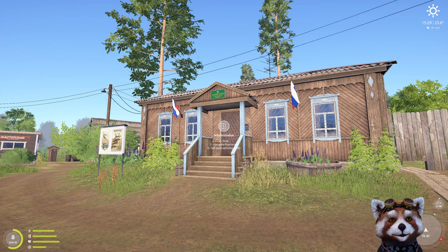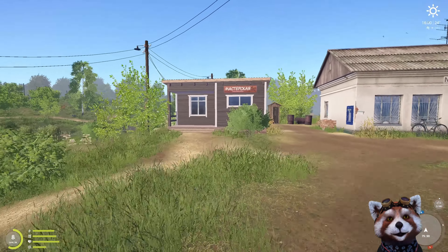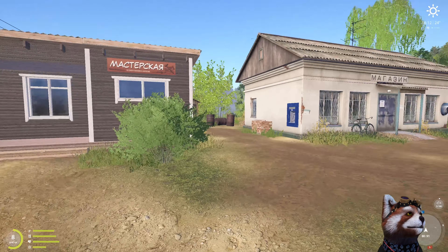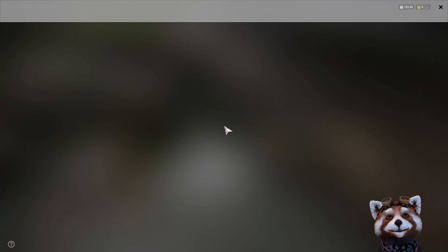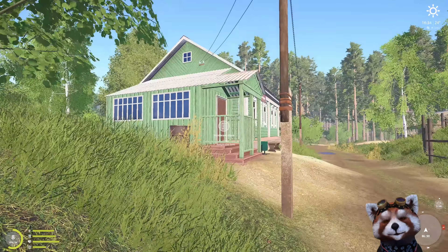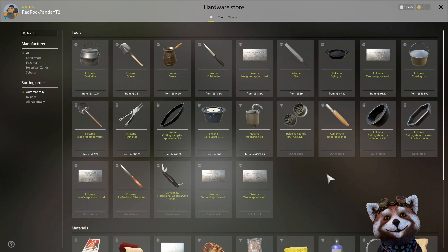Coming back out of the tackle store, off to the left is the administration building where we got our map and where we collect our free float tackle and spinning tackle — we'll return here soon for a free spinning rod. Off to the left of the admin building is the workshop for rod and reel repairs. Just to the right is the grocery store, which is handy later for leveling up specific skills, and next to that is the hardware store — also for skill leveling, not required right now.